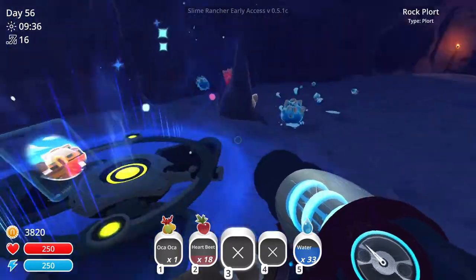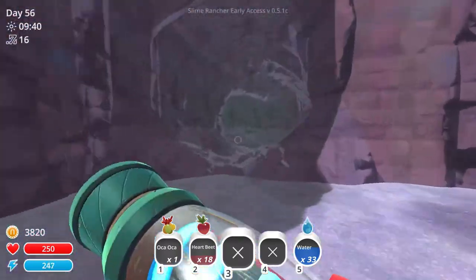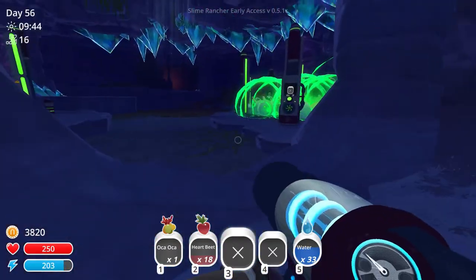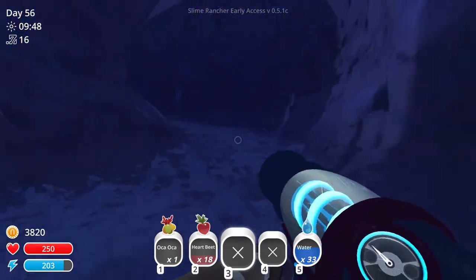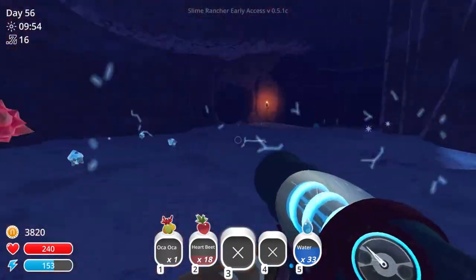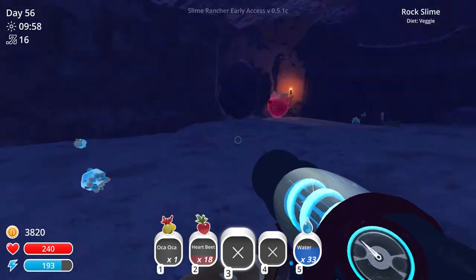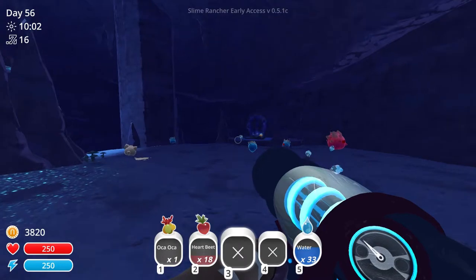Well this is a teleporter — does this go back to my lab? Yes, it goes back to my lab. Can I teleport from my lab back to there? I can! Oh, that's good. So that's a super quick way to get to the Indigo Quarry then. I like that — that's good.